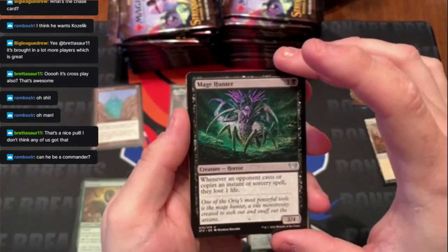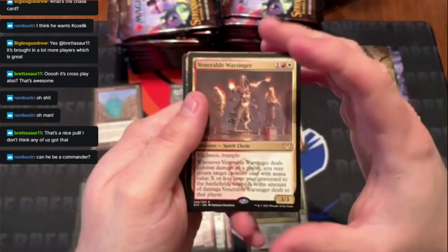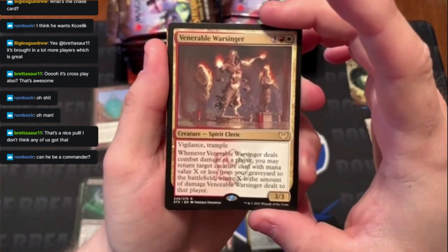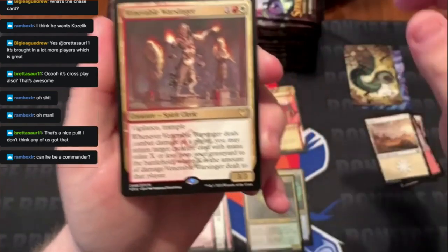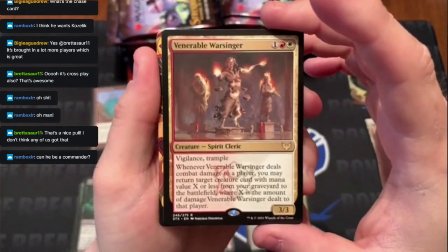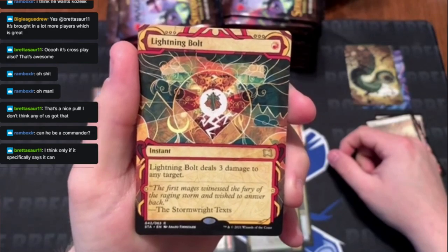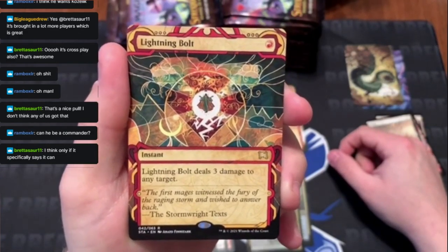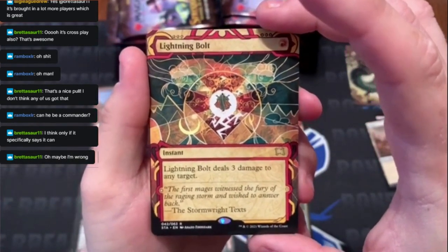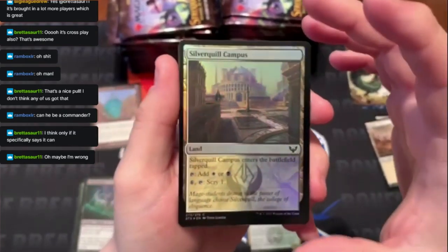Starting with some uncommons — Mage Hunter, I don't think I've seen that one before. The rare is Venerable Warsinger with Trample and Vigilance. Ruben, this can be a commander because the face card is a legendary creature. And — oh! Lightning Bolt! One of the best cards in the game. Three damage for one mana — that's a banger! And then a foil common.